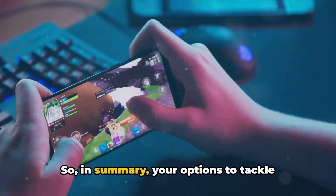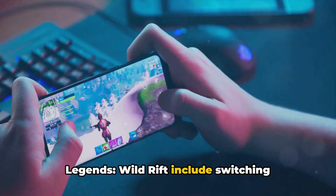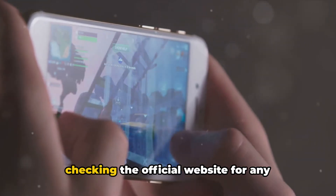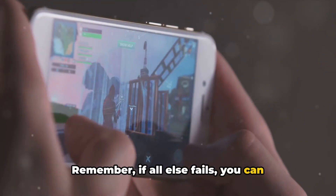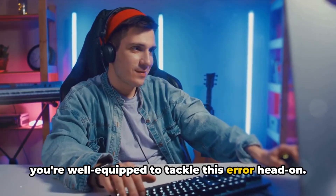So in summary, your options to tackle error code 10000003 in League of Legends Wild Rift include switching between mobile data and Wi-Fi, toggling your VPN, reinstalling the game, and checking the official website for any known issues. Remember, if all else fails, you can always create a ticket for further assistance. With these solutions at your disposal, you're well-equipped to tackle this error head-on.